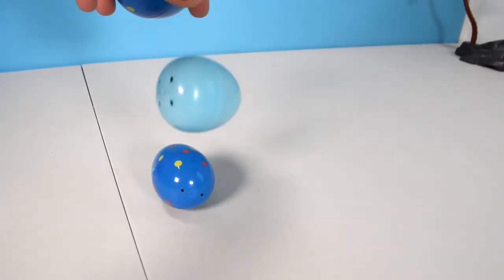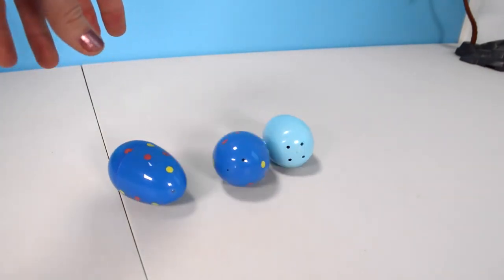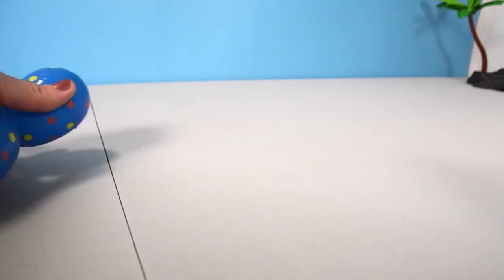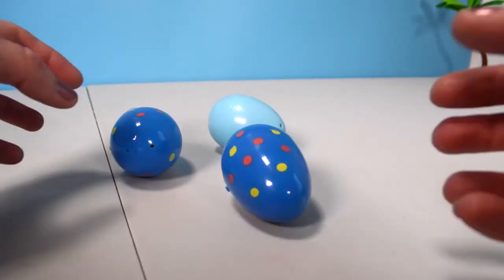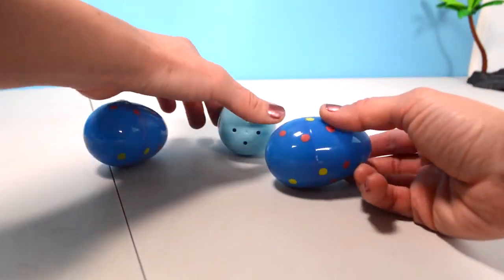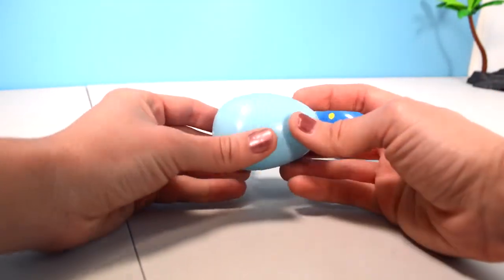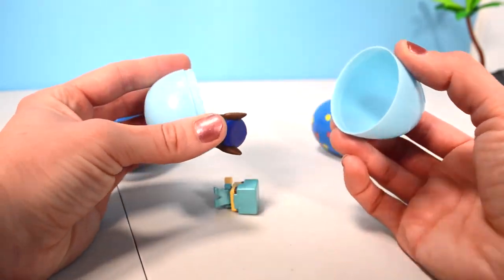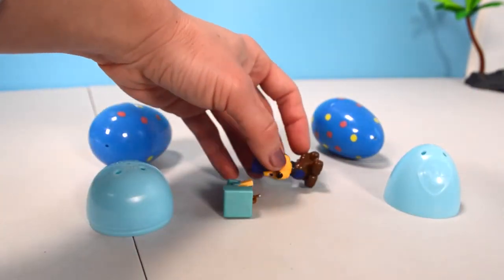Now it's time for our surprises. Are you ready? Let's see what we have in here. Let's open this one - it has the Paw Patrol print. It's blue. Wow - and who do we have in here? Chase!